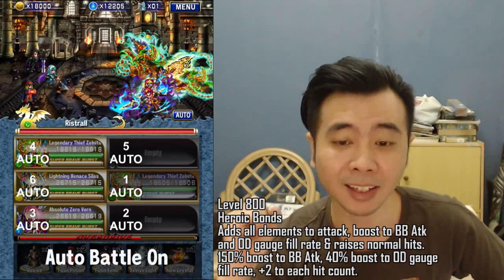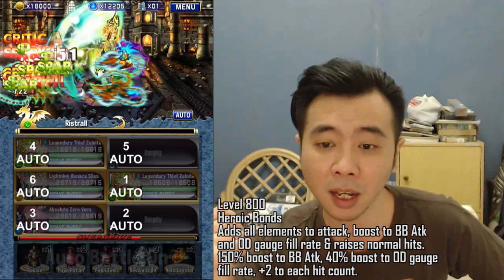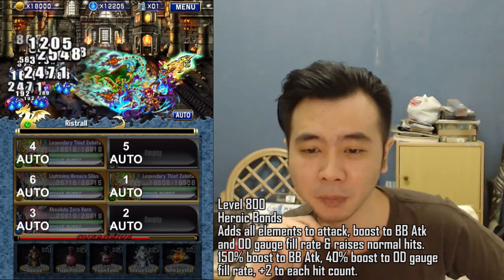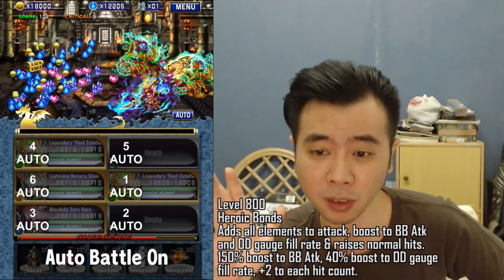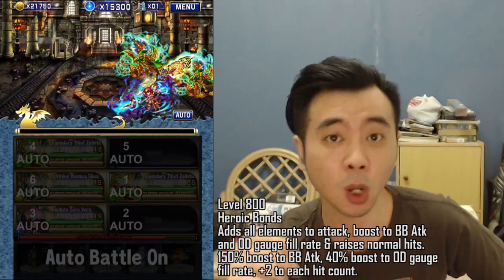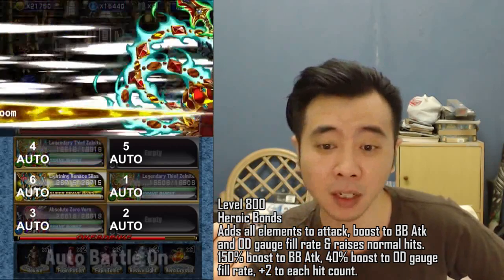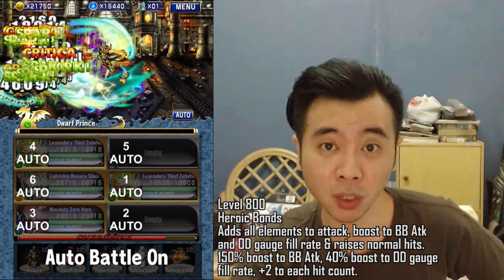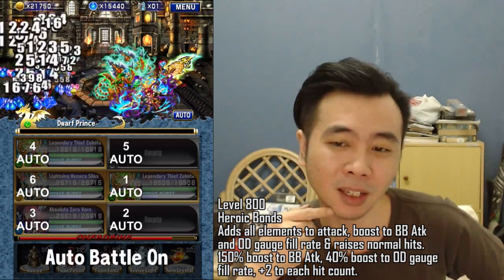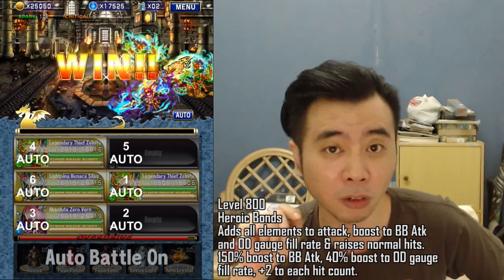The next reward is at level 800, also an Elgif called Heroic Bonds. It adds all elements to attack, boosts your BB attack by 150%, boosts your OD gauge fill rate by 14%, and also increases normal hit count by plus two hits — so it triples your normal hits. This one is very very good, though it is missing a boost to all parameters, so it is best for your offensive units.